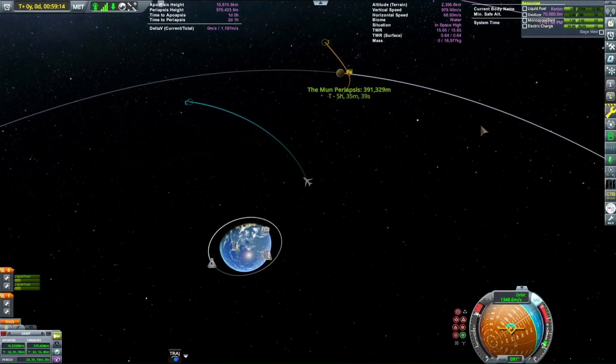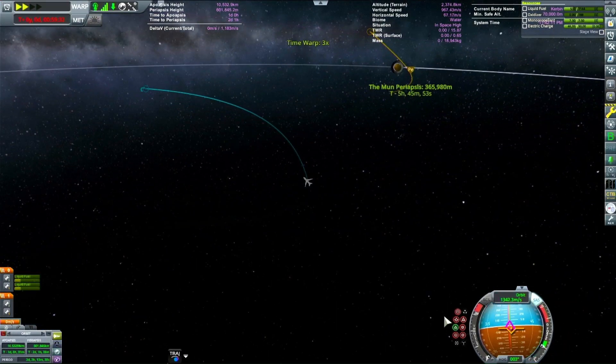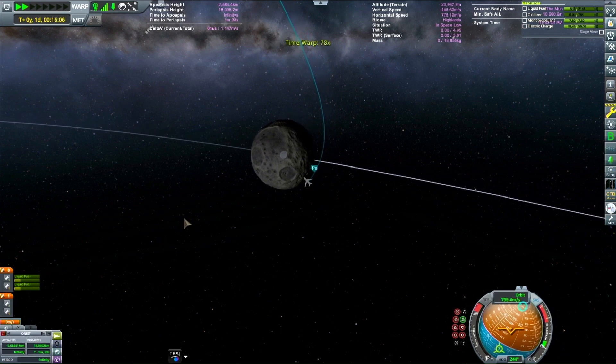I just get a simple encounter with the Mun. I try to get it efficiently, but I wasted like 1,000 meters per second on what is like a 600–700 meters per second maneuver. I'm not very efficient with my stuff.